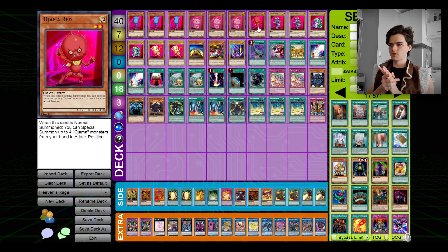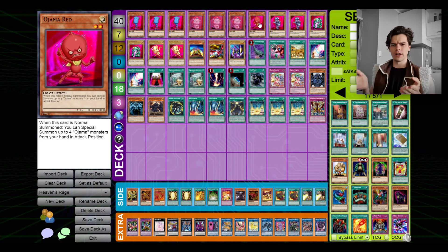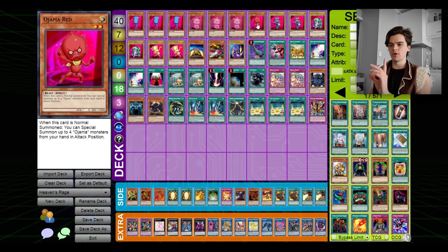Ojama Red was not originally in the deck until I realized that Obedience Schooled needs three effect monsters with different names. Ojama Red is amazing — I'm really glad I ended up putting him in. When he's normal summoned, he can special summon up to four Ojama monsters from your hand in attack position. This gives you up to five monsters for link summonings. You can go into Skull Dread, and it allows you to easily summon your three normal Ojamas to go into Delta Hurricane. You only need one since Blue and Pajama can search him.